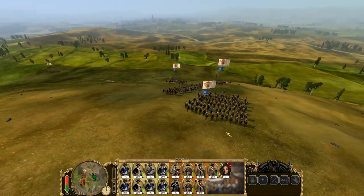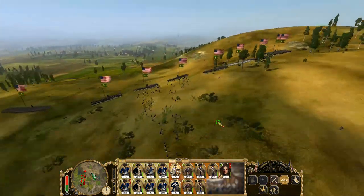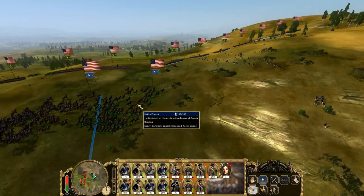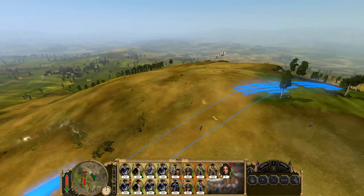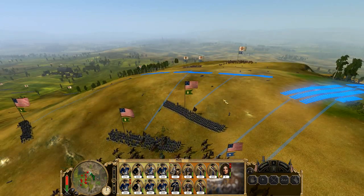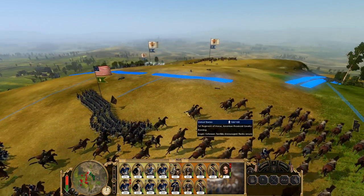Look at these little cheeky fellows over here — they're bringing cavalry over on this side on this hill. Well, what do they think they're doing? I don't know if we're gonna get there in time. Let's send these three. Oh, we're almost there, come on.